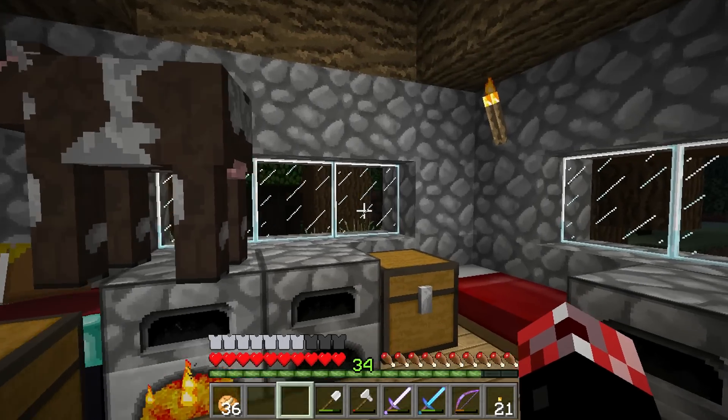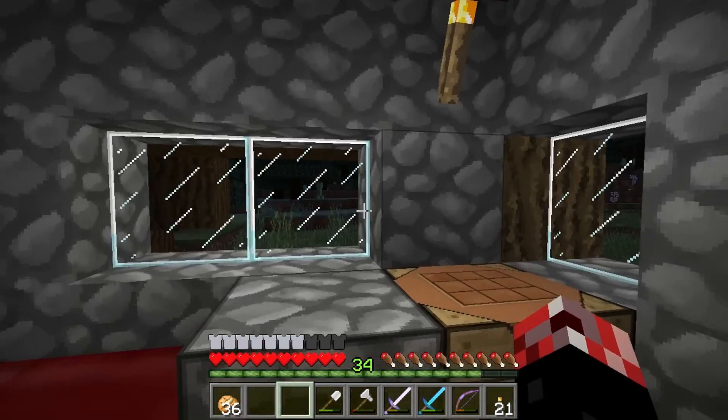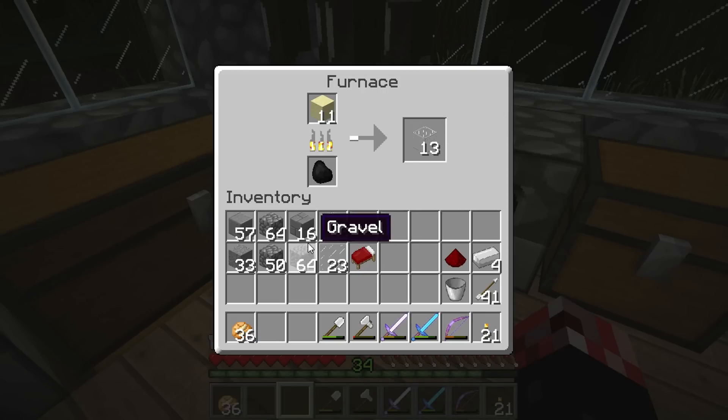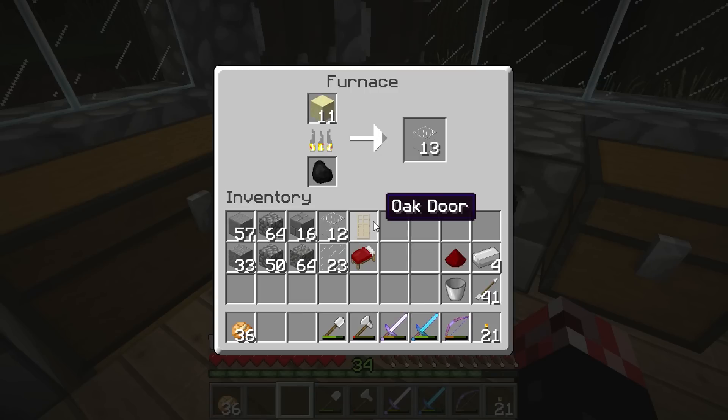Hello everyone, my name is SpiceGb and welcome back to the sixth episode on the Fortress server. We are currently in our house, I have got some glass smelting, and in my inventory I've got a bunch of building blocks. Since everybody else is pretty much doing it at spawn, in today's episode we are going to be heading back to spawn and constructing our spawn house. I think that'd be a cool idea, just in case we want to go visit the other guys.